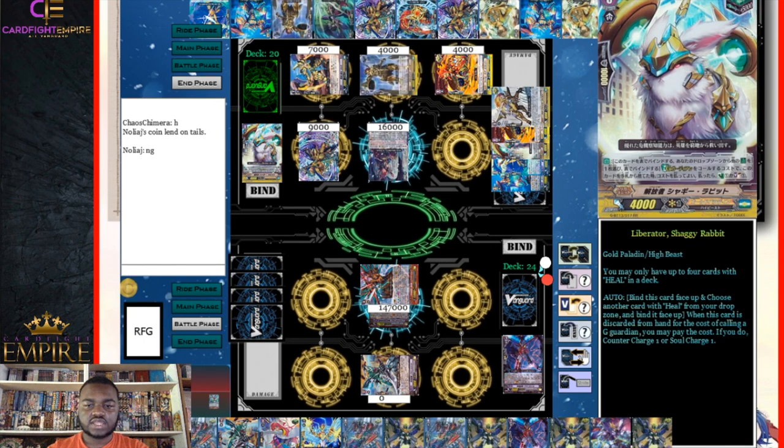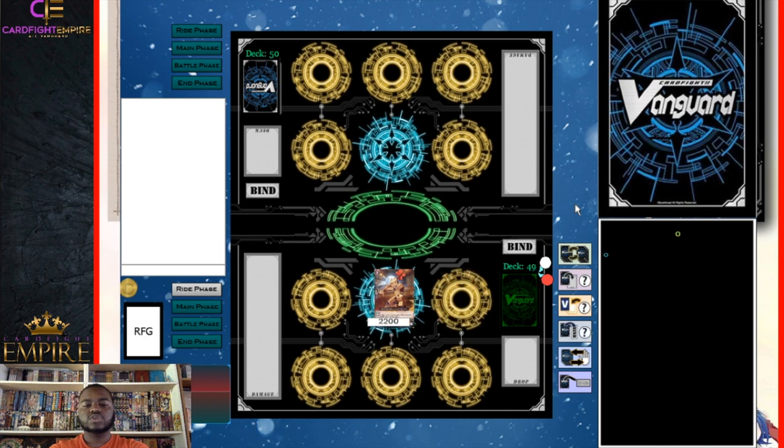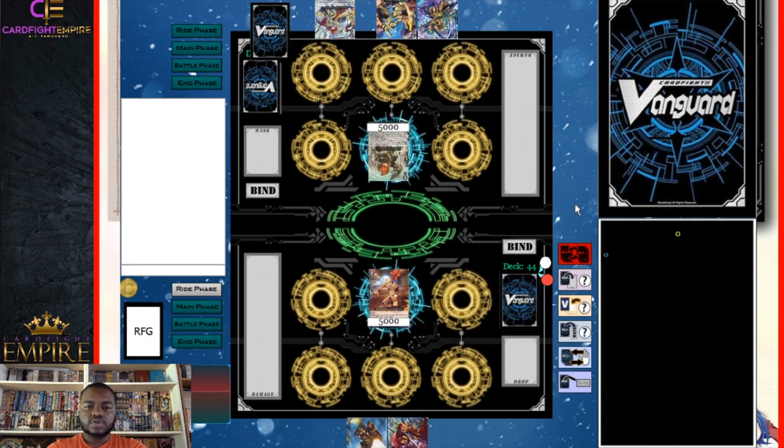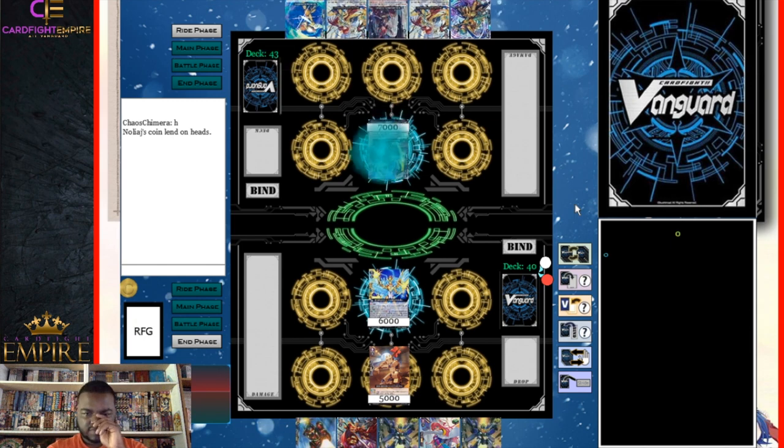This deck and Dimension Police decks in general are built to be extremely vanguard reliant. To someone like me that can be annoying to play and play against, because you're not used to betting everything on your vanguard. If your vanguard doesn't work, you're basically in a losing position.